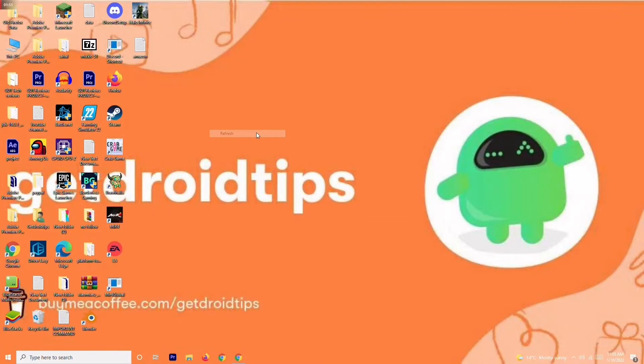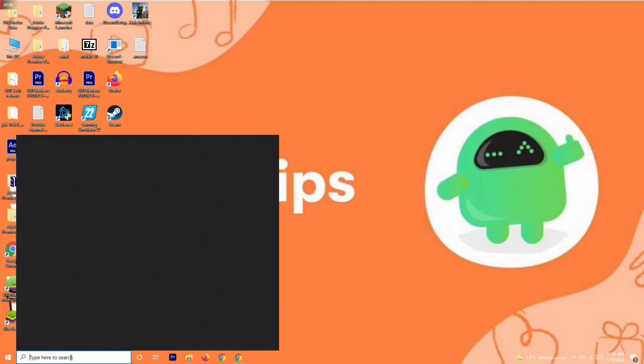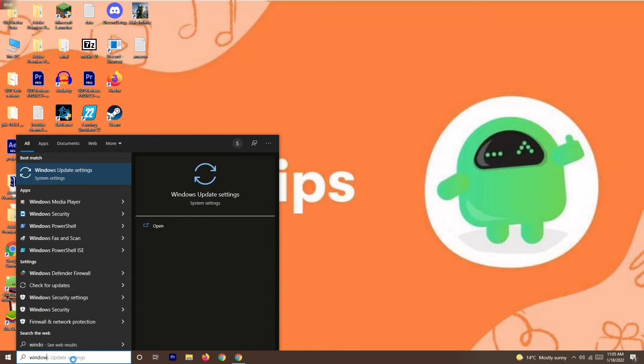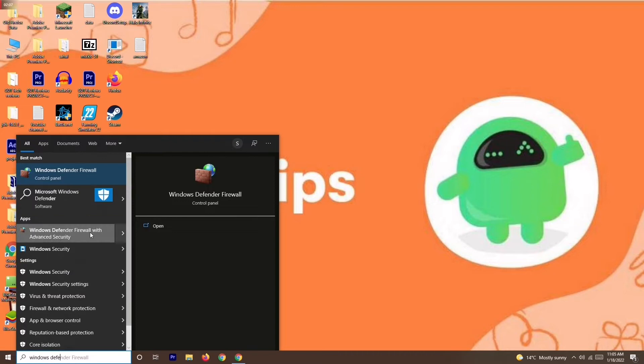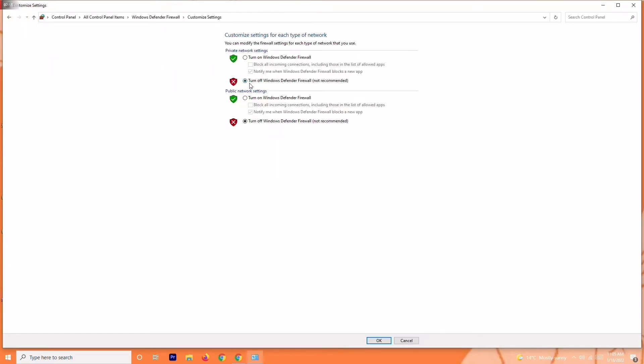If the issue persists, solution number four is to disable your antivirus. Search for Windows Defender Firewall in the search bar and open it. Click on Turn Windows Defender Firewall On or Off, and make sure to turn it off if it is currently on.